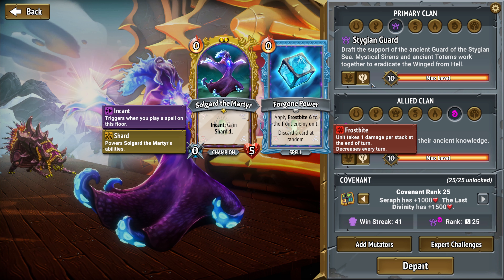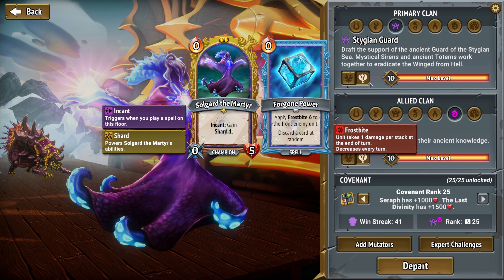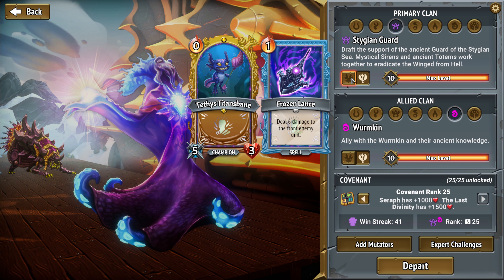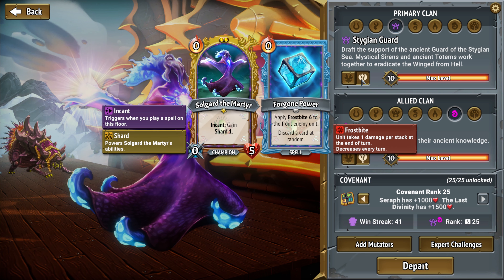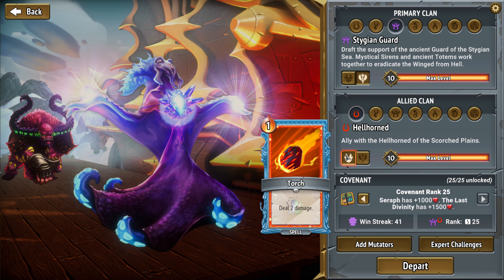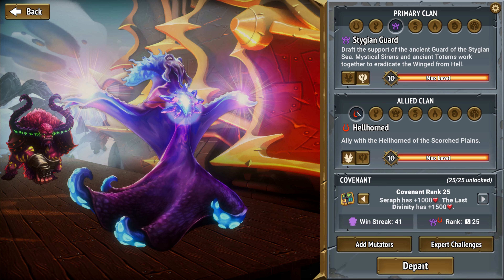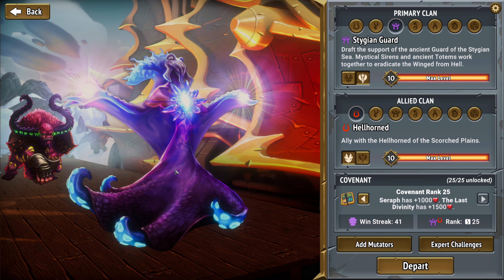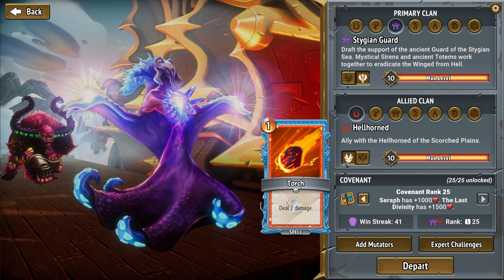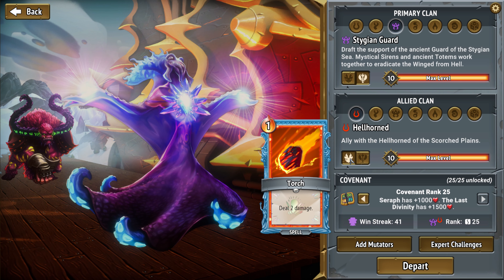The problem with Soulguard is he forces you into an incant line. And for Soulguard, it's not always the case that you can go into incant — Forgan powers are very bad incant cards, which is the main reason that's very difficult. But today we are going to be starting with default Hellhorn as the supporting allied clan, which means we have torches and extra spells to play around with.